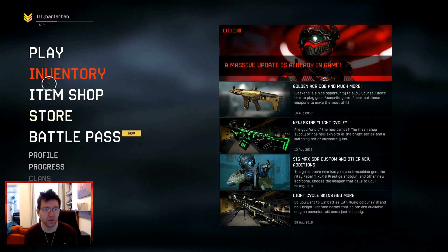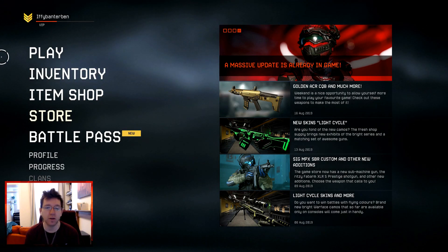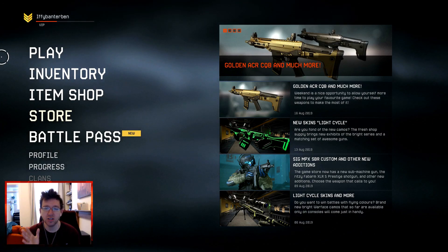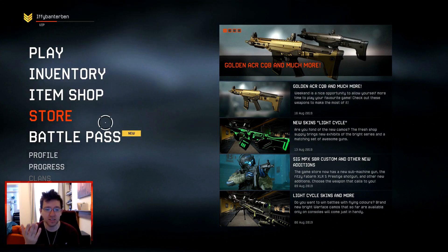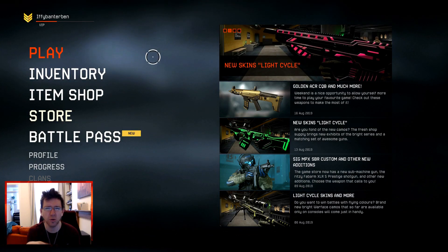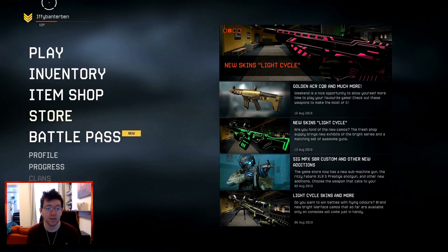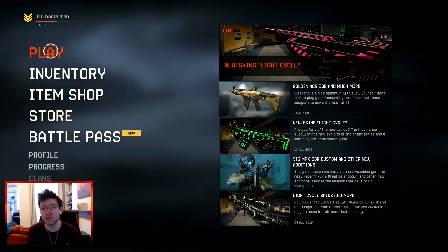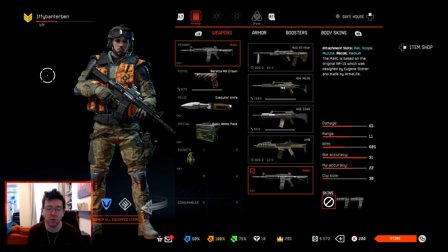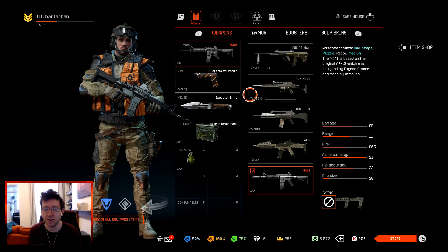I've played maybe 4 or 5 hours now. I just want to point out one thing right from the get go: if you do decide to get it, something as simple as changing your gun — this is clearly a PC interface that's been ported over to console and it does feel that way. If you ever want to change your gun, it's in inventory. It's not as simple as doing it in-game when you change class.